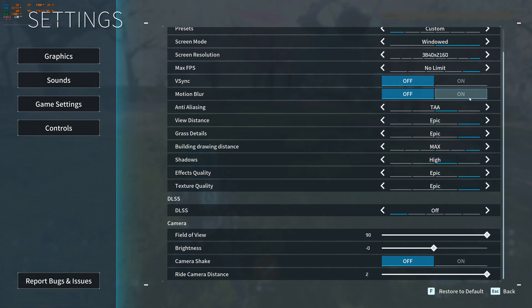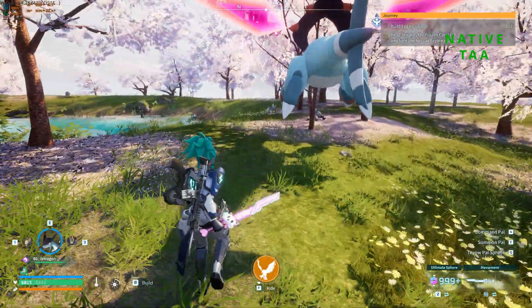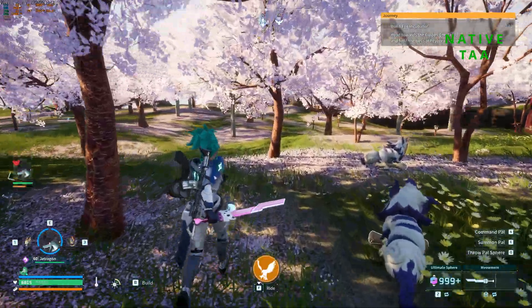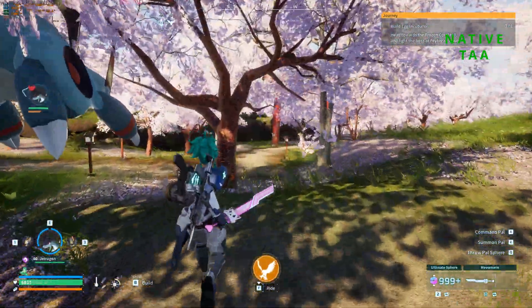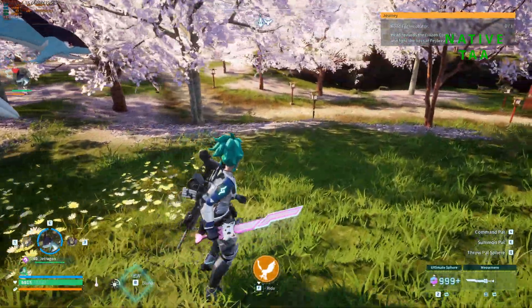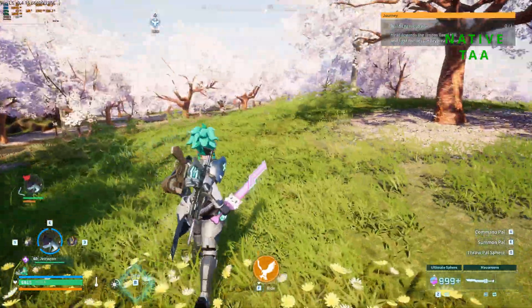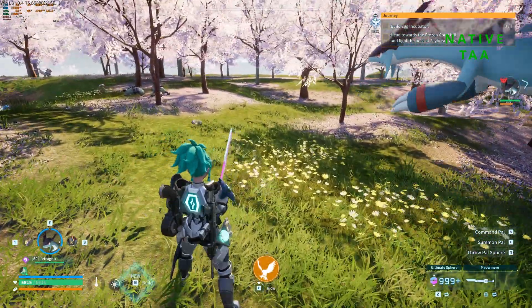Let's start without DLSS and put it on TAA to see how that is. It says you need to restart the game for effects to take place, but I tested that before recording and it doesn't change anything in the performance. In TAA we're getting around 70 fps and the game looks actually pretty good. You don't see a lot of the blurriness that TAA typically brings, which is quite nice. I'd say we're getting high 60s, mid 70s, sometimes high 70s.